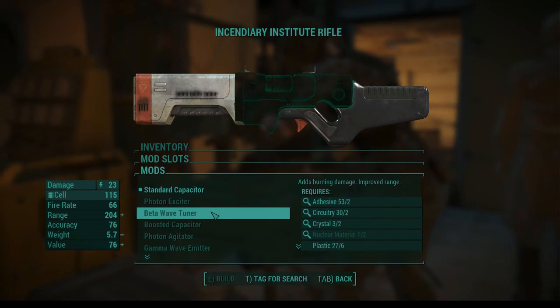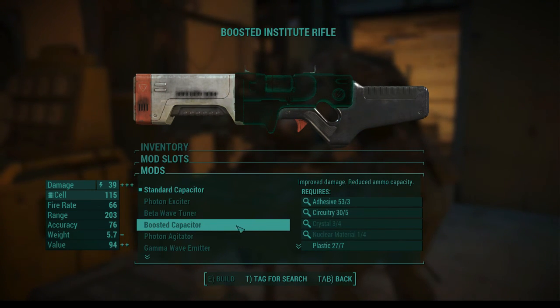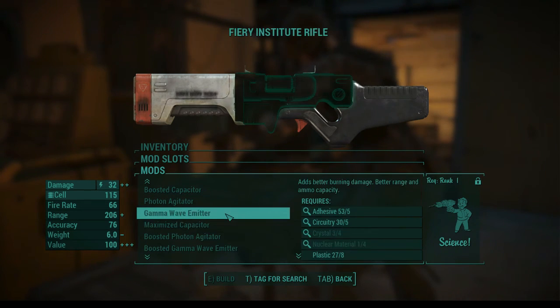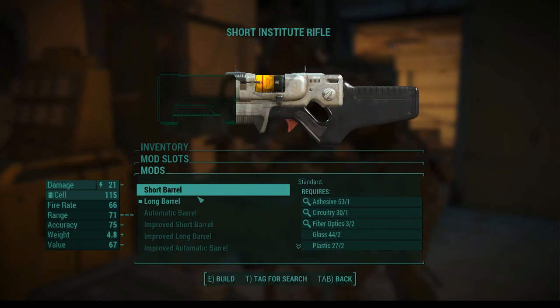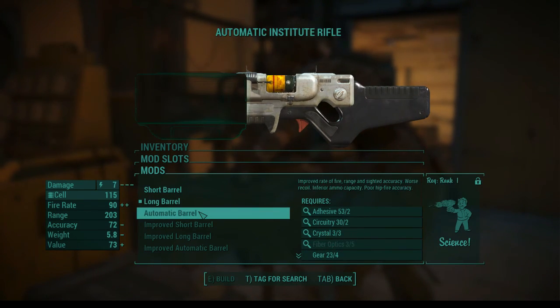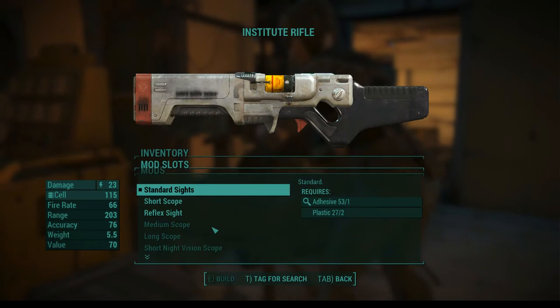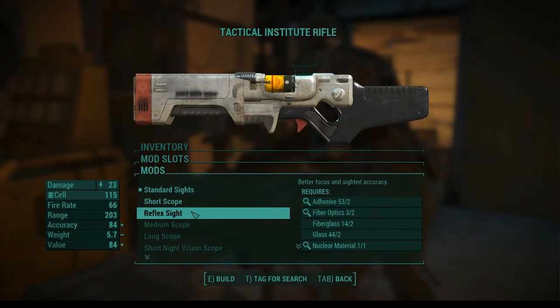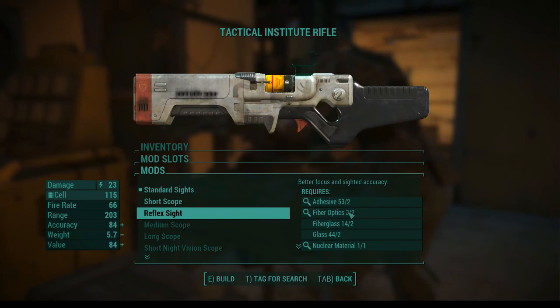I do like this Institute rifle, but again there's very little I can do that's worthwhile. I don't have crystal and nuclear material, and to get the really good stuff you need a lot of science skill. So I'm not as worried about messing with that one. The long barrel is good. Standard sights — could be the reflex sights. Like I said, I really like those, but I mostly like those for something that's not long range. I guess since it's a rifle it's kind of more long range.